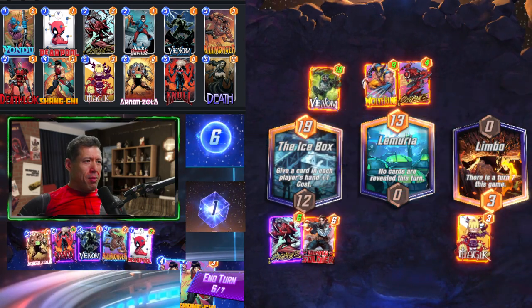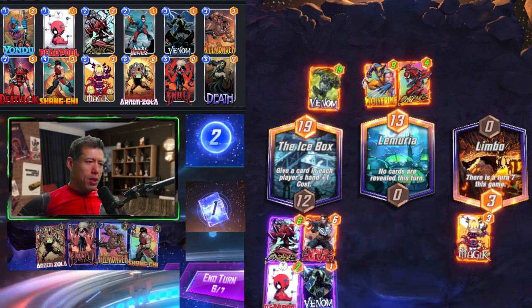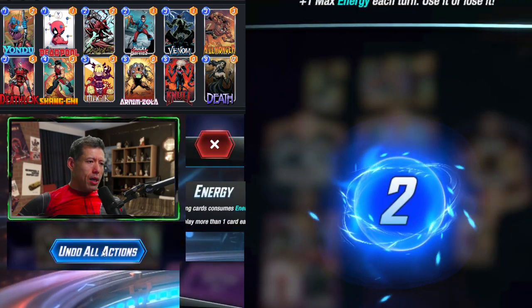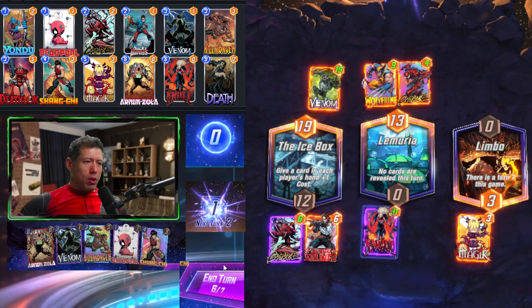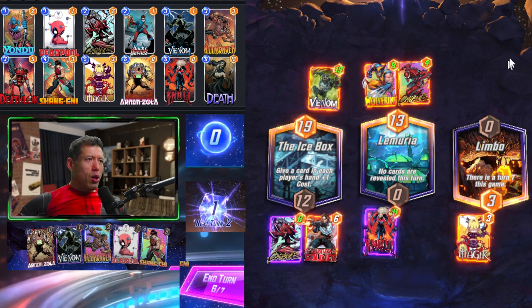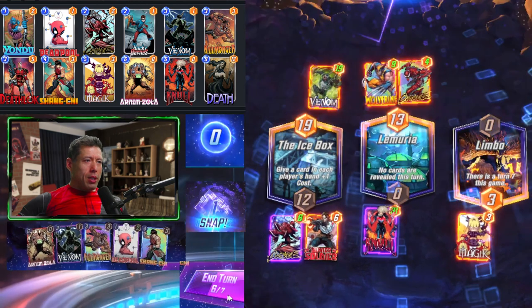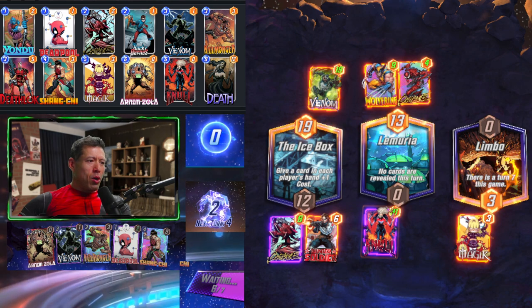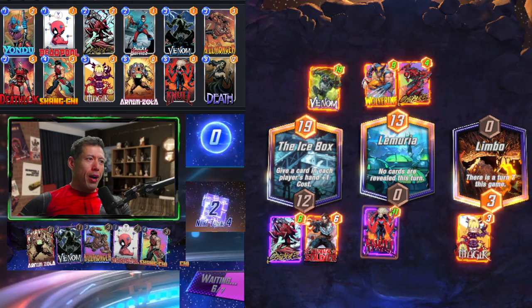We have a massive Null. We decide to run Null in the middle and follow up with Arnim Zola also in the middle — forget Deadpool, let's just go with Null and Zola. We snap back. If they Cosmo the middle we lose, but we're throwing down Null now — they're not expecting the Zola. When Null is destroyed by Zola, that power gets added back into the new Null copies, giving us a lot more power on Ice Box and Limbo.